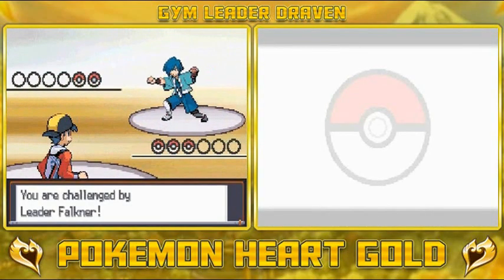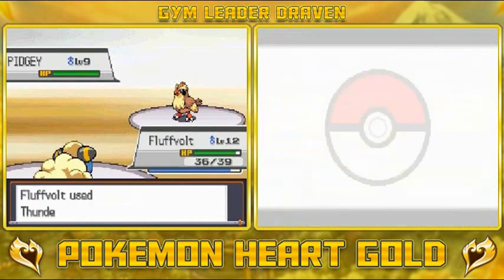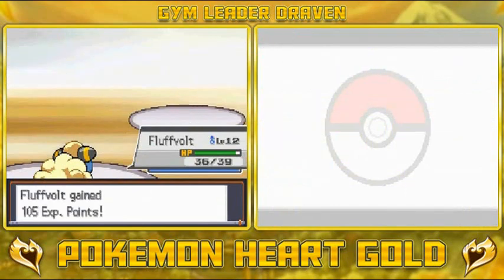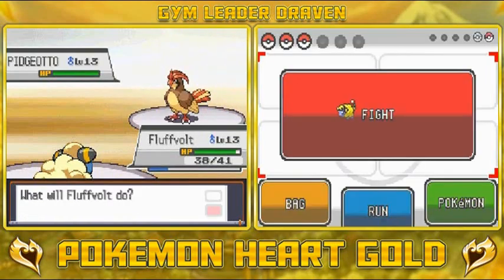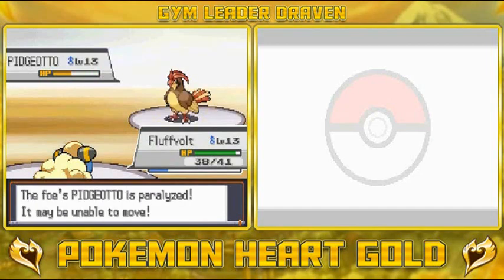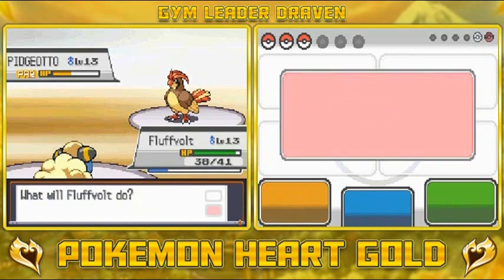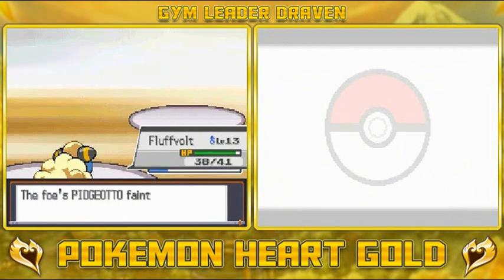Going up against Falkner — he has bird type Pokémon. I've slowed the speed down, so let's just destroy him. Fluff Volt is kicking butt and taking names. Up against a Pidgeotto — not that strong since we have the cheat code: Fluff Volt. They're speedy but Thunder Shock nearly takes them out and now it's paralyzed. Speed advantage secured — 'we can still fly?' No you can't. Thunder Shock — finish him! And that's how you do that, guys.